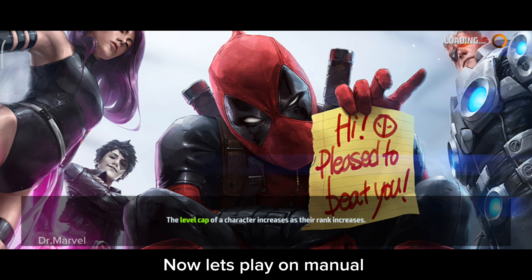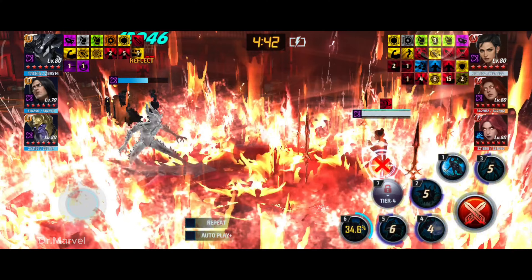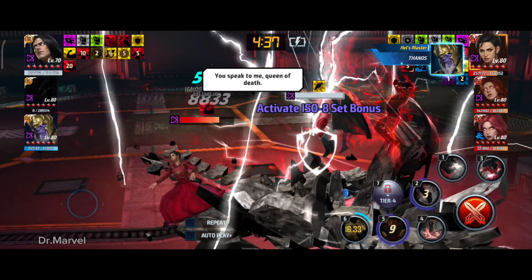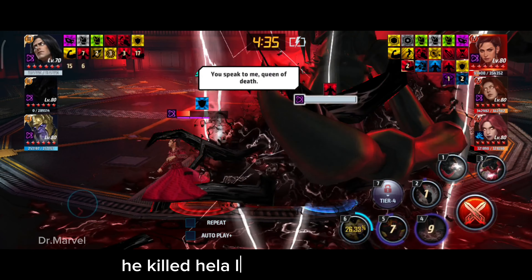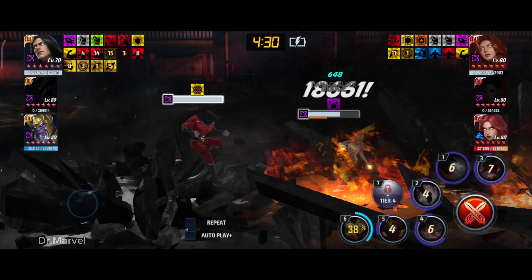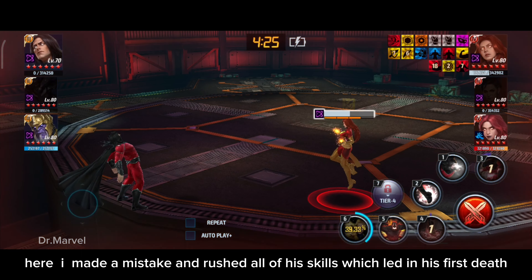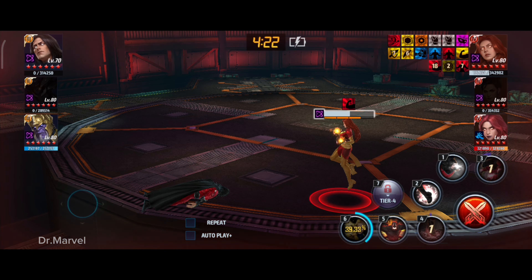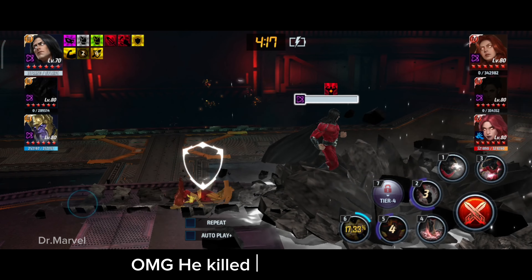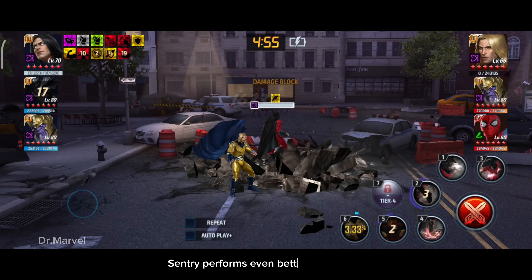Now let's play on manual. I triggered Gila's artifact, then let Surfer die. He killed Gila like it was nothing. I made a mistake and rushed all of his skills, which led to his first death. But oh my god, he killed 2 T4 back to back. Sentry performs even better on manual.